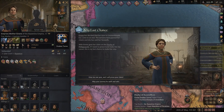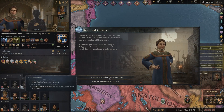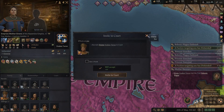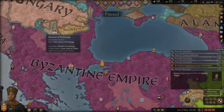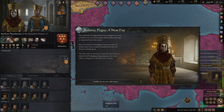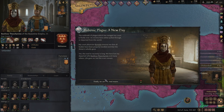Irene has decided that her time in Constantinople has come to an end. Irene will go to the Duchy of Filiponos if we were to press it. The vassal, last chance to make her stay one year, and I'll press your claim. You have a claim on Mosea. Goodbye Mom. I can just invite you to court immediately. I don't want you to get married though - I don't want more brothers. Bubonic plague, a new day. The outbreak of plague has ravaged my court - finally over. Its victims have either pulled through or departed from this world. Court physician Romilia ensures me that all the bodies have been properly handled. The threat is wholly gone. Yet the road to recovery is long - we have lost my departed wife Basilia, and many others. Life goes on, but the scars remain. We can finally rest.